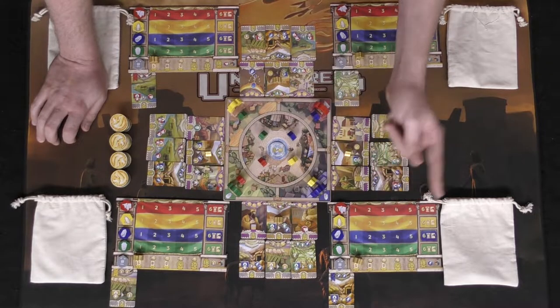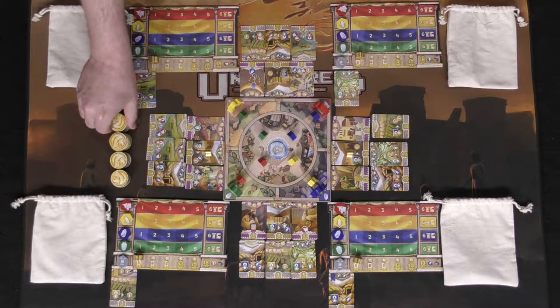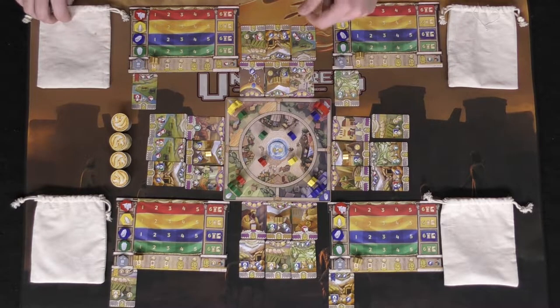Place the final token here — when somebody reaches the required number of development cards to end the game, they'll take this token, which awards points for each coin they've managed to keep. Then place the little gold meeple on the five space of each player board and on each of the gold cards. Set up the side area for coins as well. Select a starting player to begin.